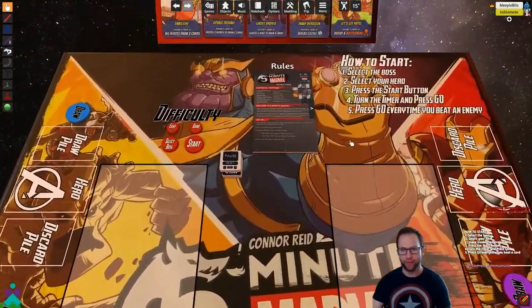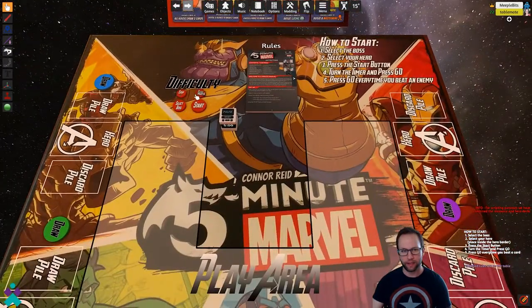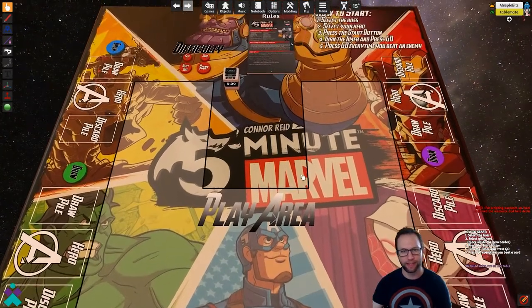We've got the hero cards available up here, the rulebook here, the script buttons over here, and the timer right over here. You've got the individual play areas for the players at the table, and then you're ready to dive in. The great thing about this one is that so much is done for you to take the headache away from the game and really just make it overall more enjoyable.